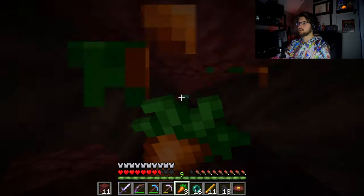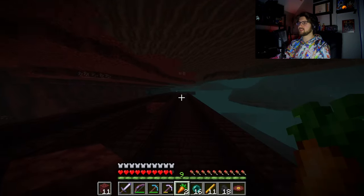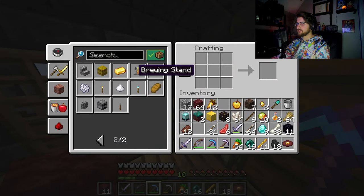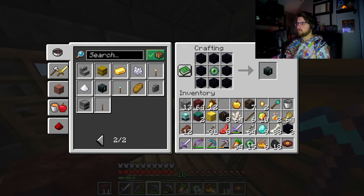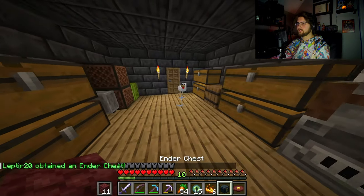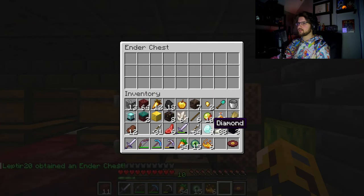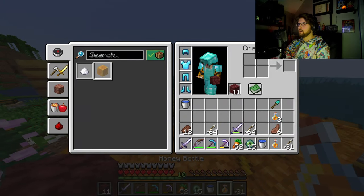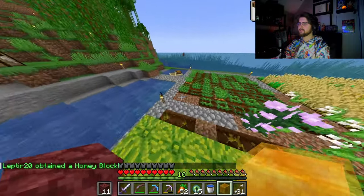We can use one of the ender pearls to make an ender chest, since we have 11 obsidian — let's go! Let's get started on crafting some stuff. Get some blaze powder and we make some Eyes of Ender. And with that we can make one ender chest — bada boom! Let's place one down right here. We can place our diamonds and valuables so that we have a little bit of wiggle room. We can make a lovely honey block which will progress us just by one more block, but still.